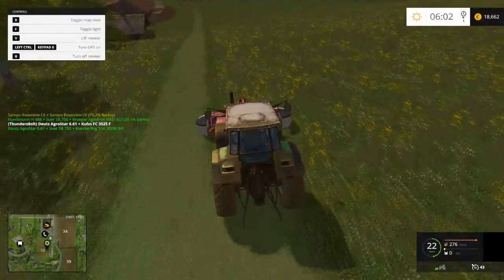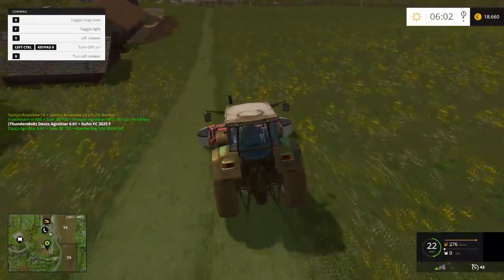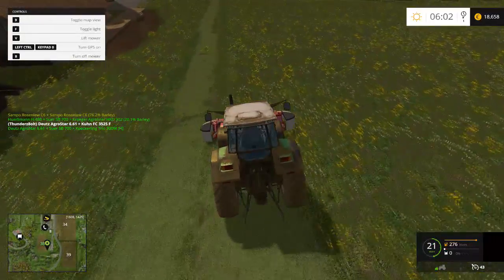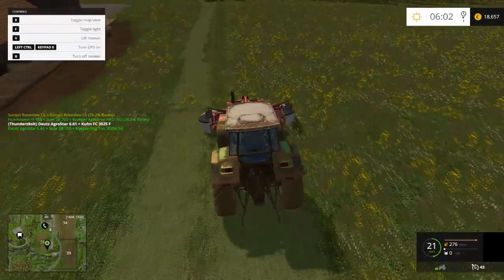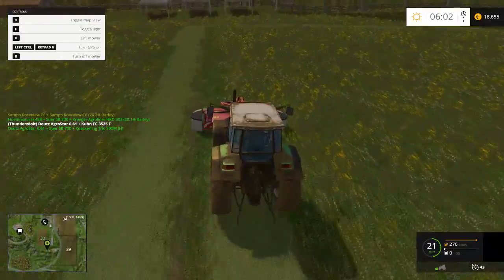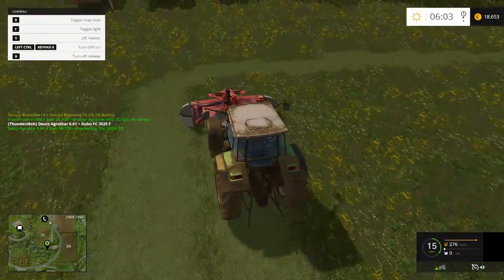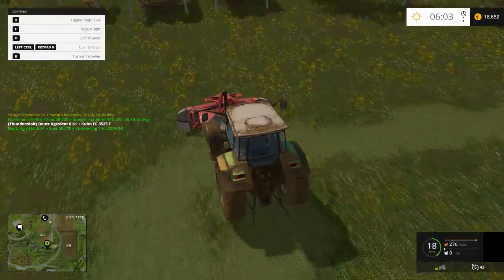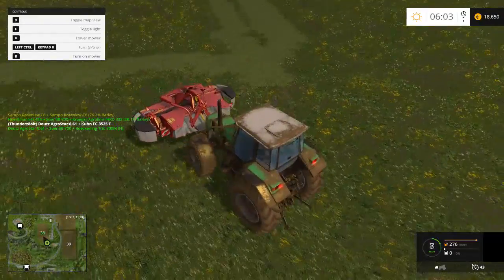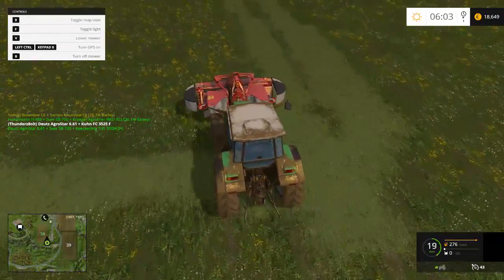We're just gonna go around this field a couple of times, make sure it all gets cut, and then we're gonna get the windrower out and put it all in nice neat little lines. We'll make this field look nice and then turn all the grass into silage, which will be great because you can sell silage for quite a bit of money. I'm gonna try to keep this in neat rows so it's easier to clean up later.